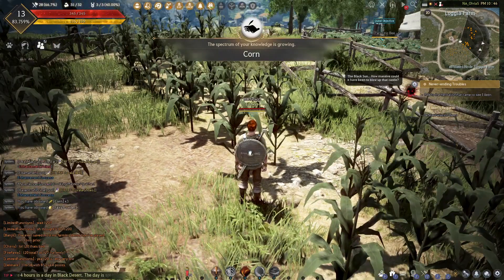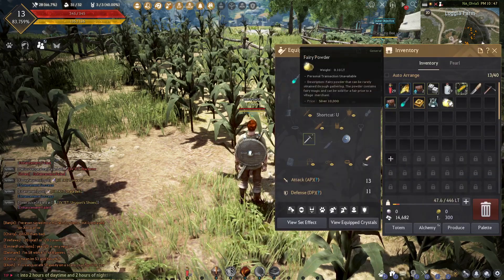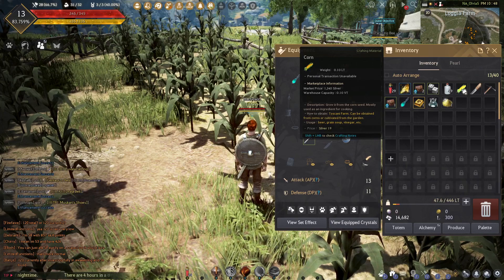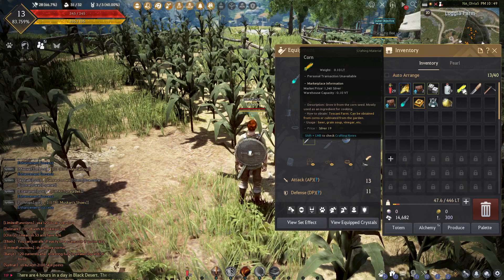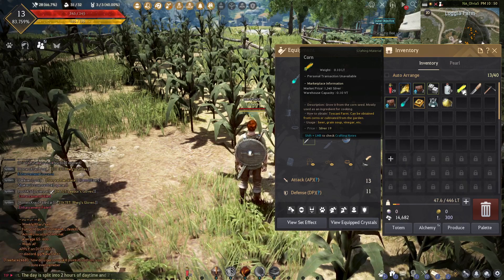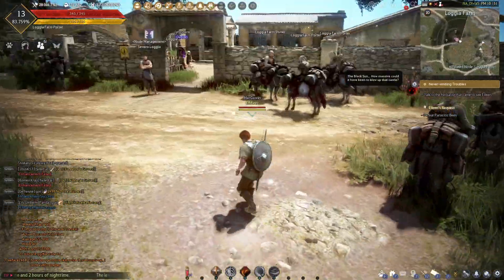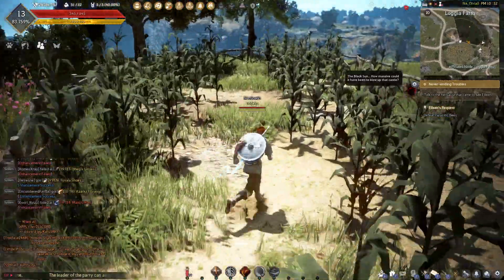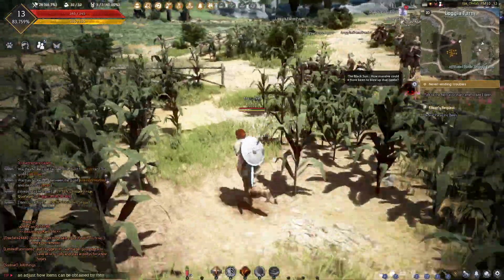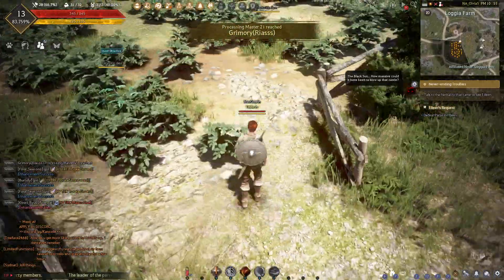I've gotten some stuff. We got fairy powder and corn. Usage: beer. That's what I want to eventually head for. You can set up nodes that will farm materials automatically if you have a worker. The workers, however, run out of energy and you have to feed them beer. So if I make my own beer I don't have to buy it on the market, and it's going to be something that's always in demand.